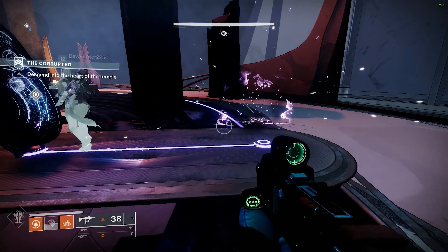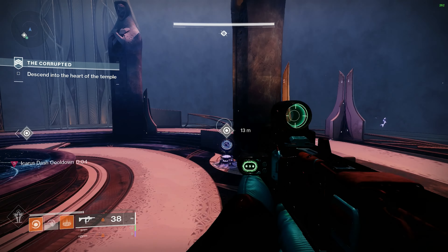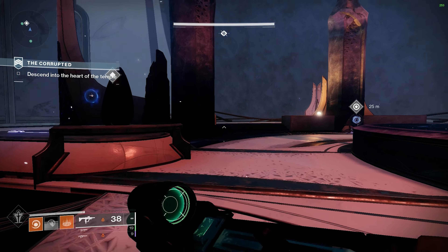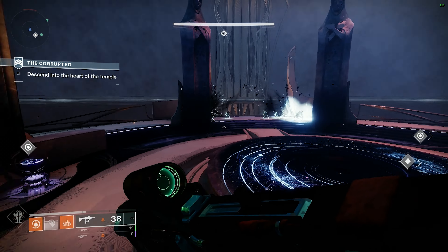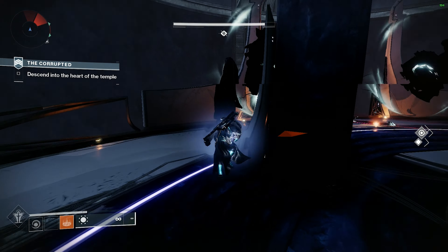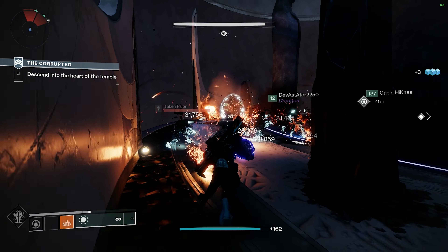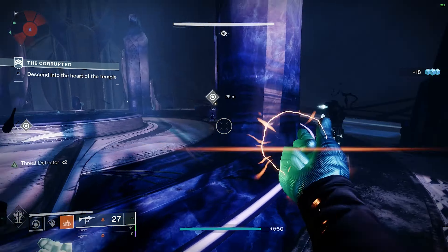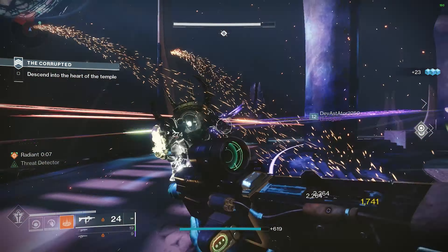Now with what melee abilities Warlocks have access to, this isn't a top tier exotic, with the solar melee ability being alright at creating a powerful weakening burst, and arc being pretty solid as well. Void and Stasis are pretty redundant when it comes to this exotic. The finishers are always going to be a solid option to pair with this helm, but where I see this coming into play is actually with Strand.